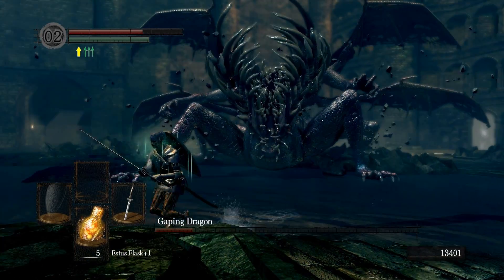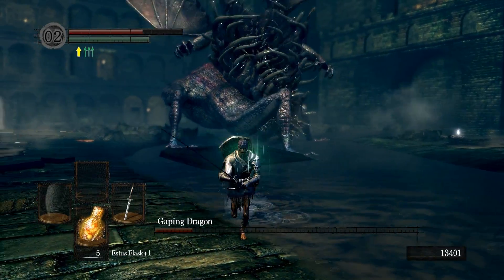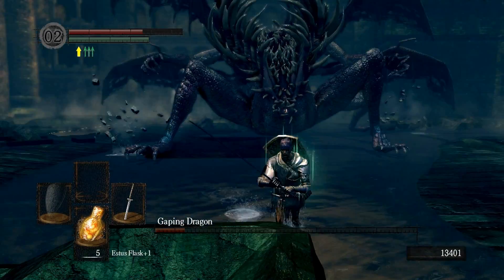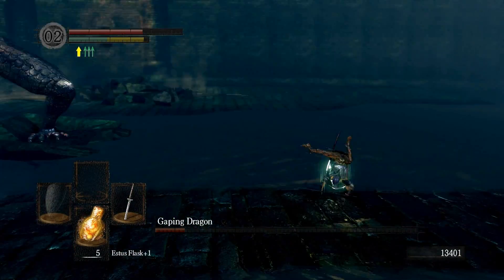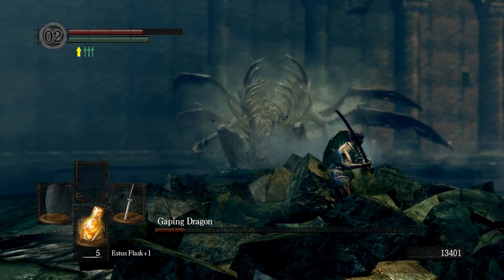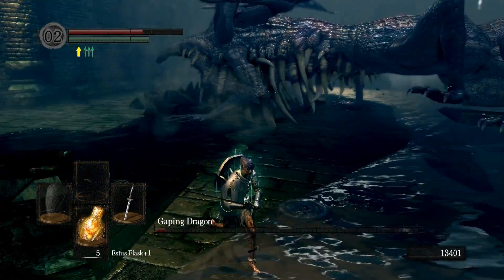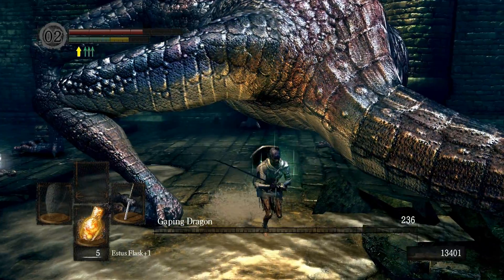He's only got like four or five attacks, and none of them are so difficult that you won't be able to dodge them. This last one is a couple of stamps — if you stand near him, it'll stagger you. Be aware, the stump can still hit you even without a tail. If you're worried about this boss at all, if you're struggling with him in the slightest, literally all you want to do is wait for him to slam his head down — don't attack unless he does that. Get a couple of hits in, he'll do his run. Sometimes, however, he will not run — he'll just stand there and lift his head back up again, so be careful for that.